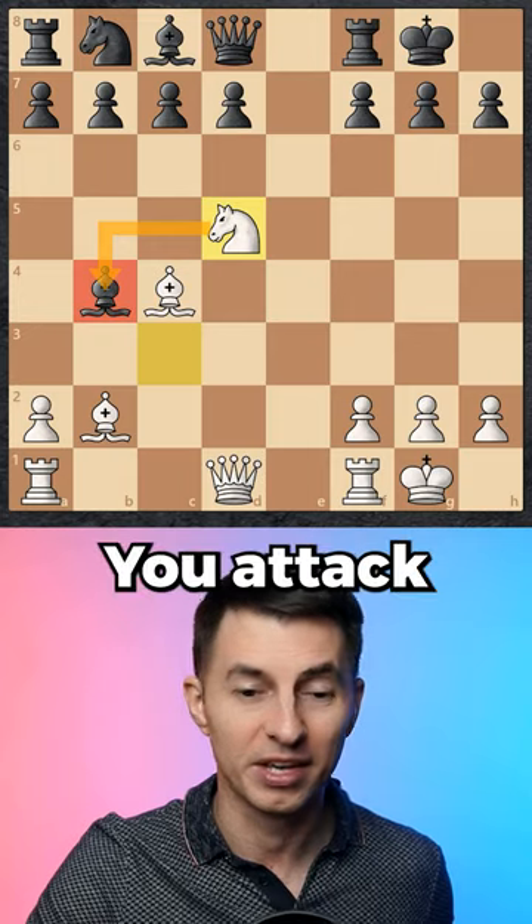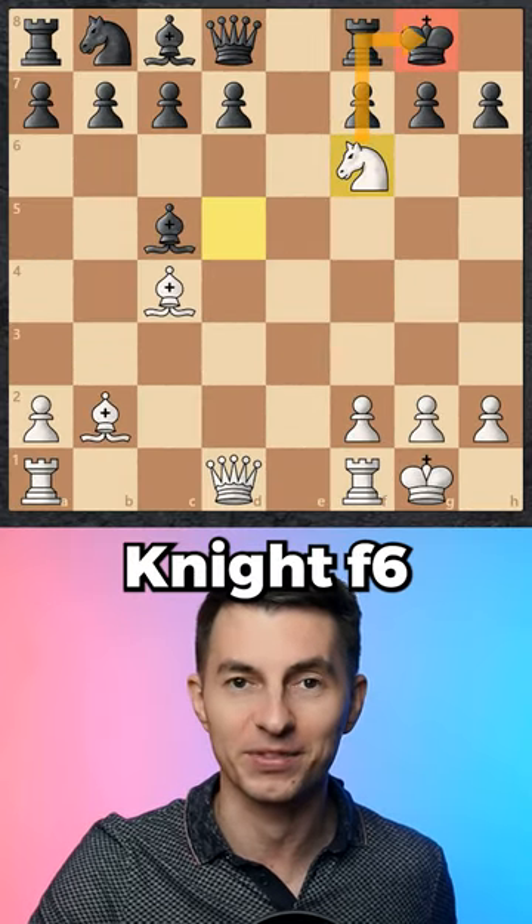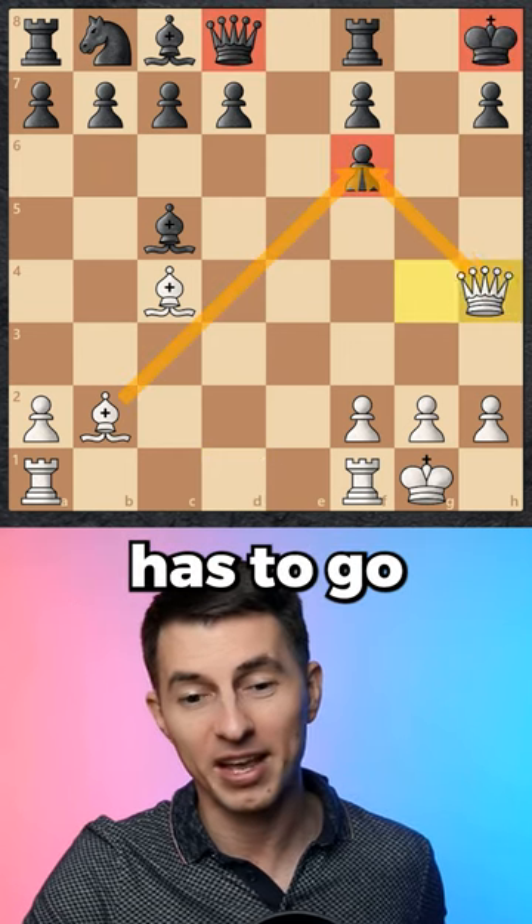But now your counterattack begins. You attack the bishop and then you shock them with this brilliant sacrifice, Nf6. This exposes your opponent's king and then you go after it with Qg4 check. The king has to move.